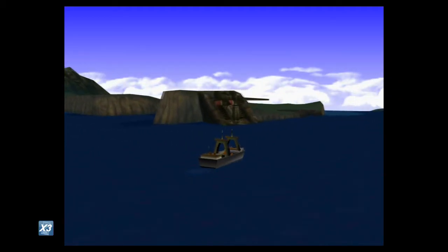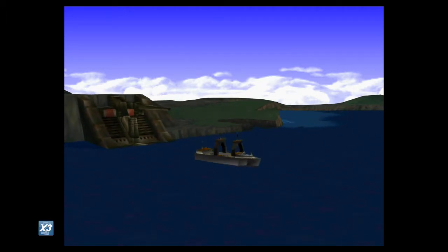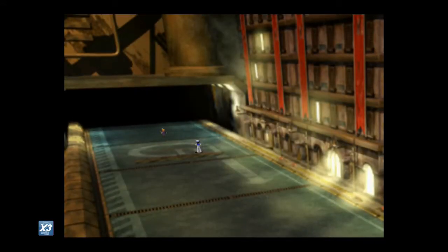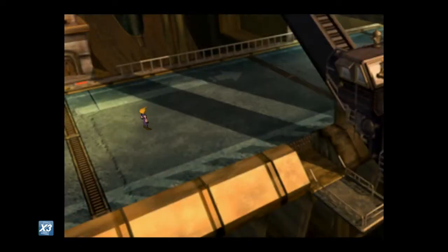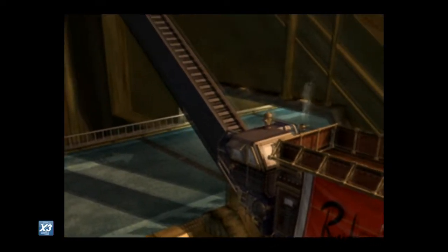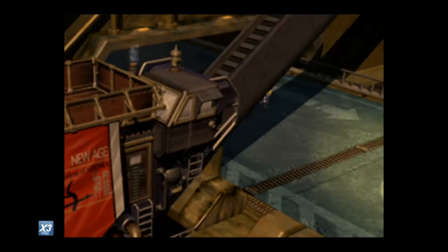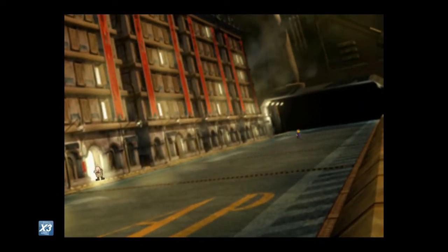So we're going to Junon and we have to go all the way back through Junon to go to the Mithril Cave. We have to have the item — the Mithril — which apparently you're not supposed to get until Disc 2, but how are you supposed to get Aerith's level 4 Limit Break in Disc 2 and actually use it? There is a way of getting it in Disc 1.